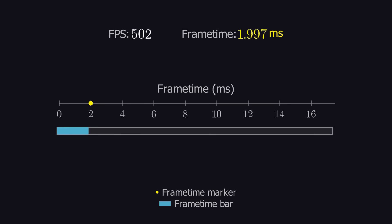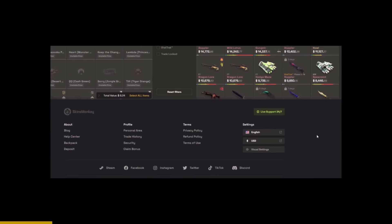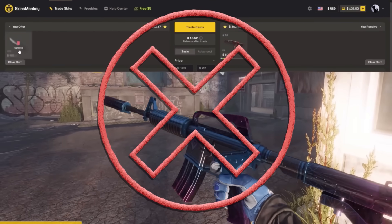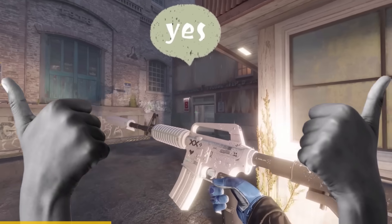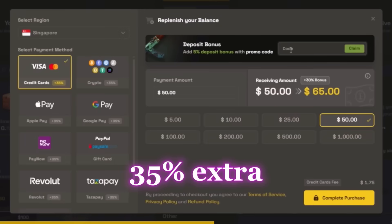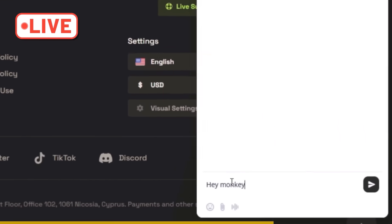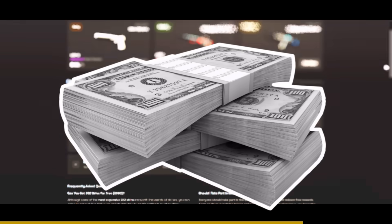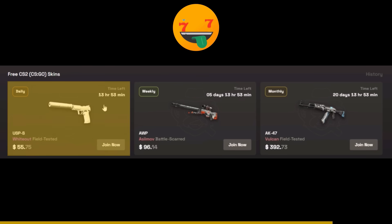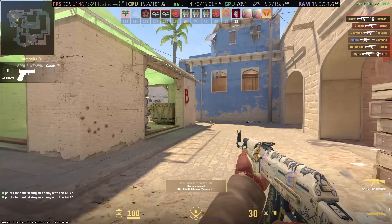Skinmonkey is an automated trading site — simply trade an old skin you don't want for a new skin that you do want. The advanced filters make it super easy to find anything. Use my code 'cook' to get five dollars on your first trade and a 35% deposit bonus. They've got 24/7 live support and free daily, weekly, and monthly giveaways. Link is in the description.